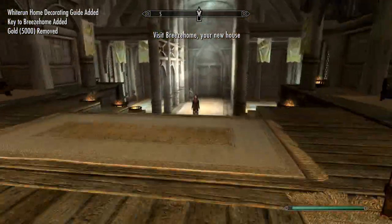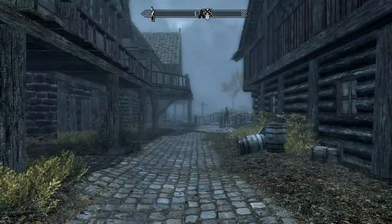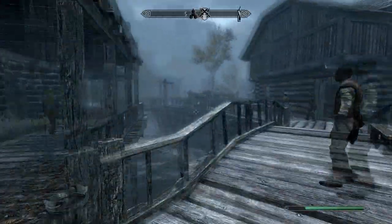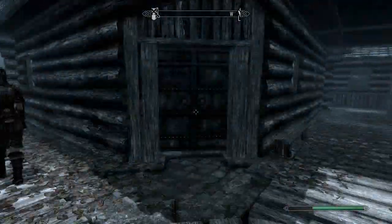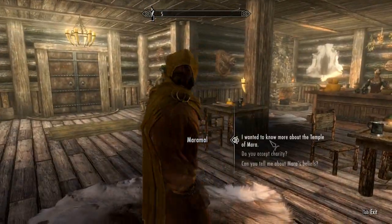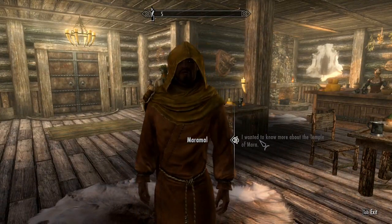Once we have the house, we have to head to Riften. Now that we are in Riften, we head over to the inn — the Bee and Barb, I believe. Once we are inside, we speak to Maramal and tell him that we want to know about the Temple of Mara.